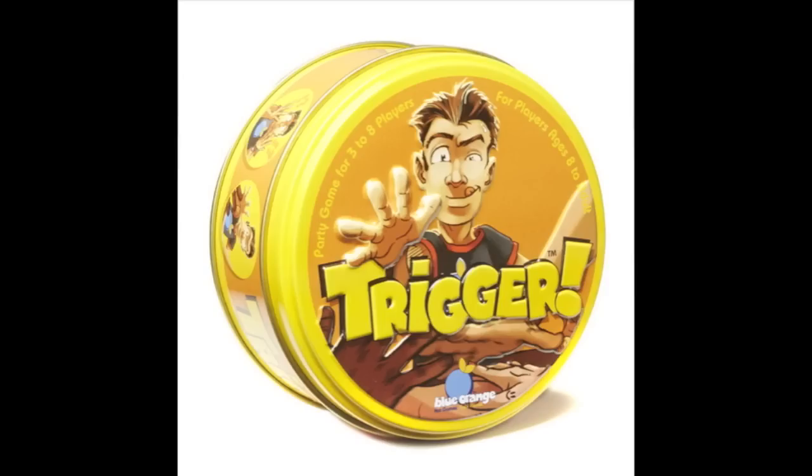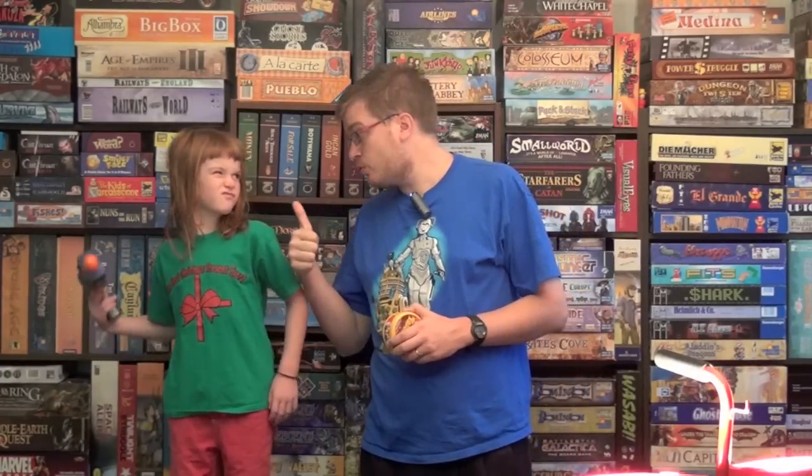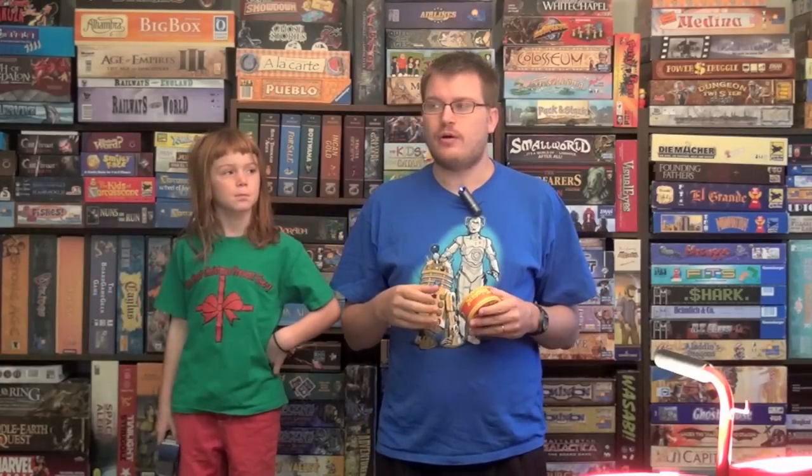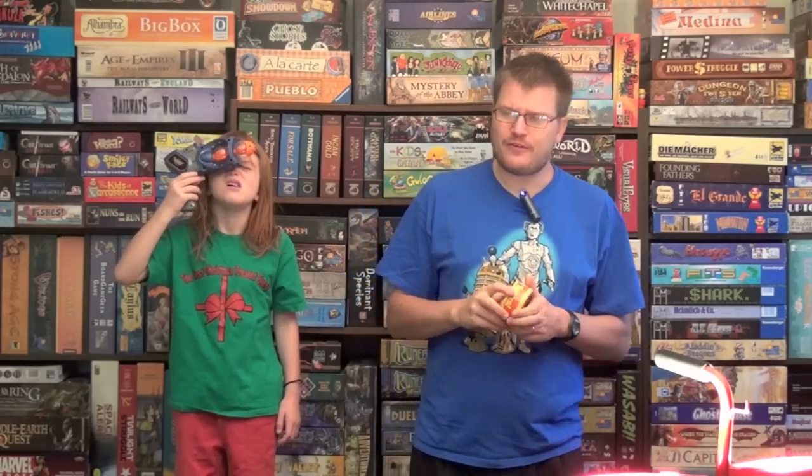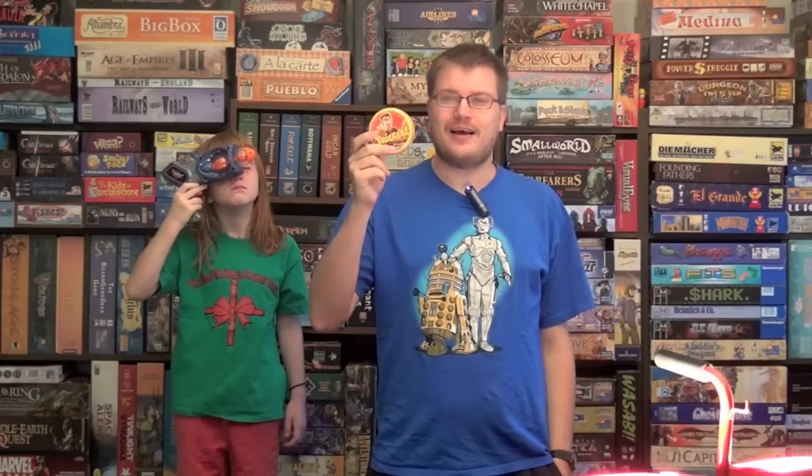It's time for another Dice Tower review with Tom Vassell. Today we're talking about a game called Trigger. Trigger is a game of speed to see if someone is telling the truth or telling a lie. You put out your right hand if you're telling the truth, left hand if you're telling a lie — actually, you're hitting the table as fast as you can. It might be the first time a game has done that in conjunction with truth-telling. It's an interesting little card game.